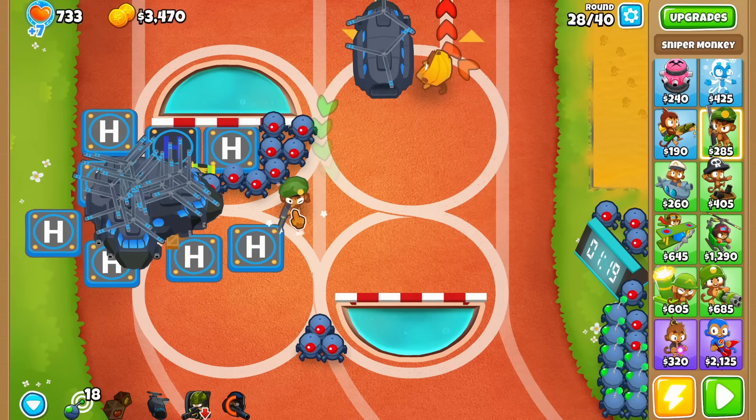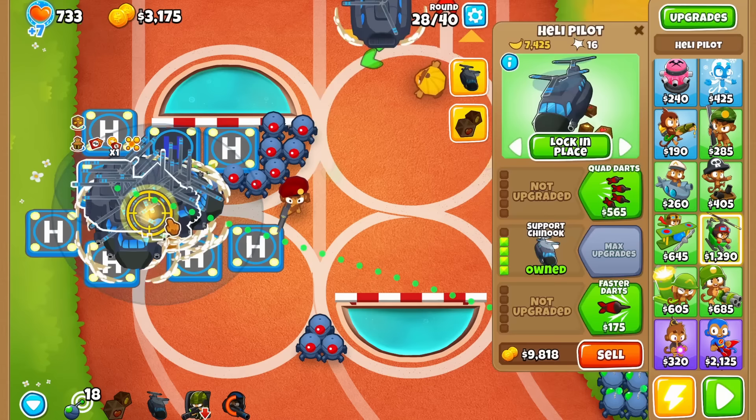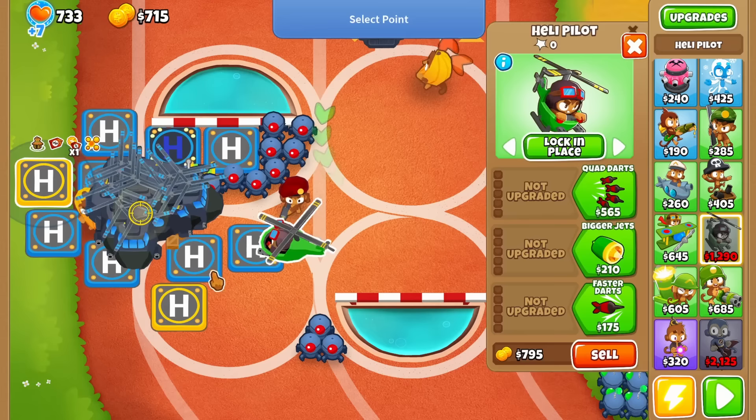To kill some of the lead balloons, we are going to get a sniper. Make sure the sniper is 1-0-0 and on strong. You can sell the sniper after about five hits — make sure to not keep it because it will stop the stalling.